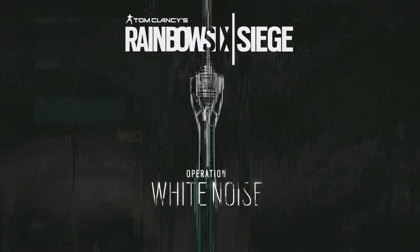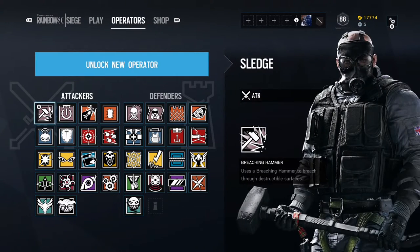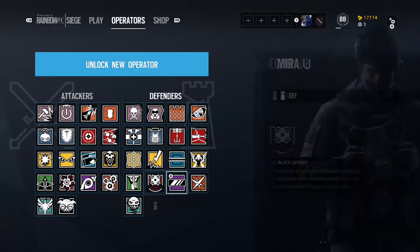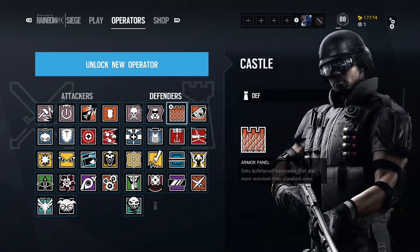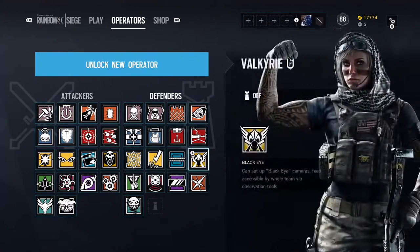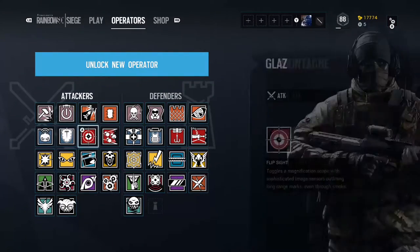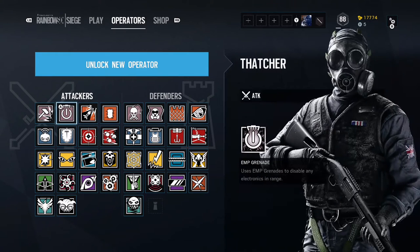My friends sometimes ask me how to use characters like Thatcher, Montagne, Glaz, or Buck — just any of the characters. I tell them how to use them correctly, because not everybody knows how to use the characters in this game. Some people don't know how they're supposed to be used correctly, so I want to help some of you guys out who don't know, or want to learn more, or maybe a different way to use them.